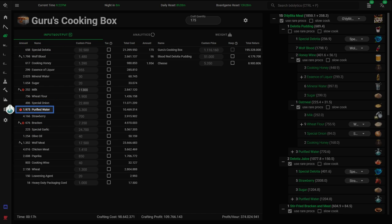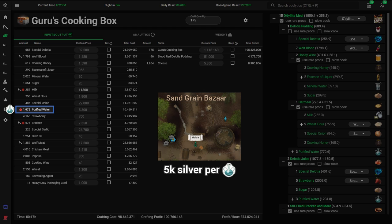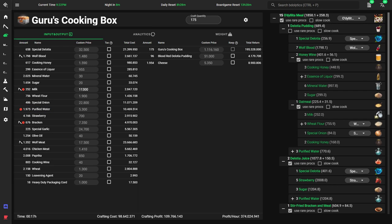There's one other material I want to mention: purified water. It's perma sold out on the market and you can buy it from the general goods vendor at Sandgrain Bazaar. If you go down the checklist for every meal, you'd probably come to the conclusion that three meals stand out above the others: Balenos, Valencia, and Odolita meals. They've established themselves as the meta boxes because they perform decently well for all of the checklist items.